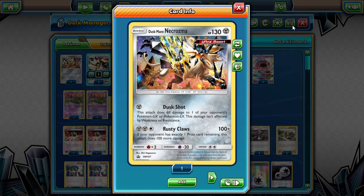One of my favorite inclusions is actually this Duskmane Necrozma from the Lunchbox Tin that had the Lycanroc and the Dawn Wings Necrozma in it. I like this card a lot. Dusk Shot deals 60 damage to one of your opponent's Pokemon GX or EX, regardless of where they're located. My favorite thing is first turn, since you're not going to attack with your GX, is to Dusk Shot a Tapu Lele or something. Rusty Claws could come in handy too, though people usually forfeit before I get to that point. This deck I've been able to go 7-0 with so far, and I've been really liking it.